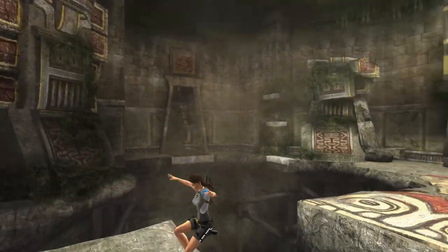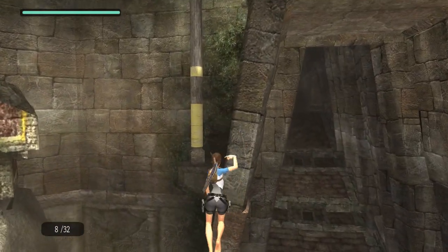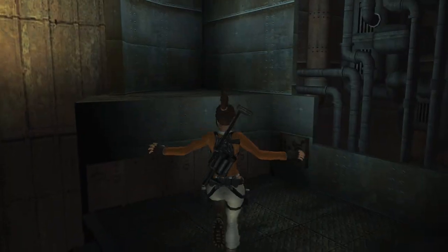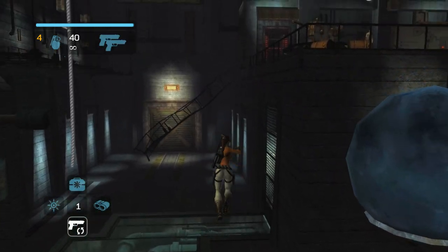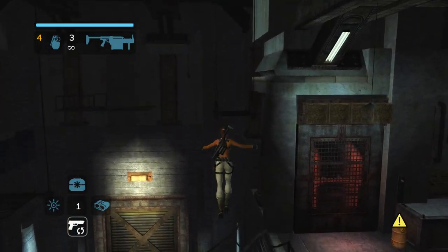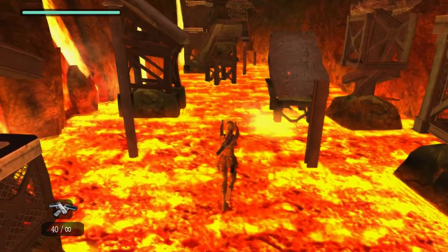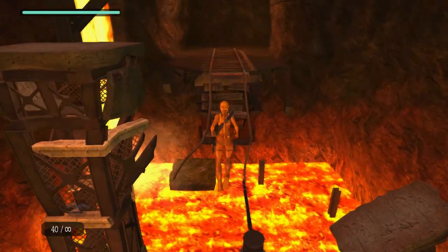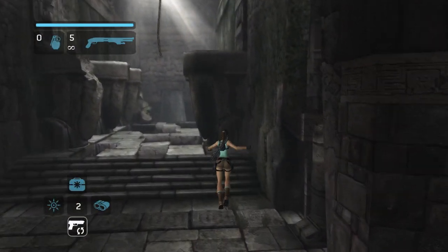We're also going to talk about how to increase the game's frame rate to make bug jumps easier. We're going to talk about an alternative method known as the Naipon method, which requires only one set of weapons. Throughout this video you'll notice that I'm going to be using footage from both Tomb Raider Legend and Tomb Raider Anniversary, and that's because it works on both games.